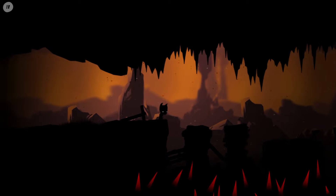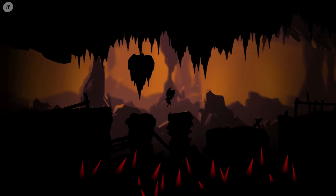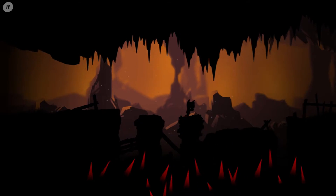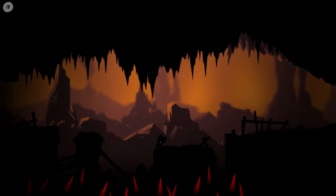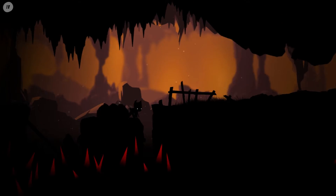And then this part's actually really annoying. So these spikes will fall down from the ceiling. You want to set off the second one to trigger it and then go across. Then this bit, you want to walk up to the edge, stay there, wait for the three spikes to fall down, then go across.